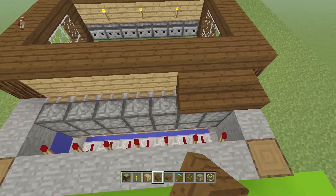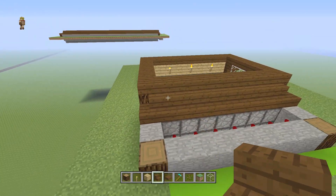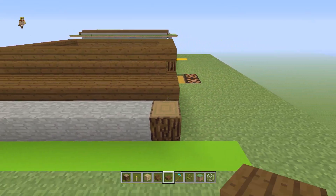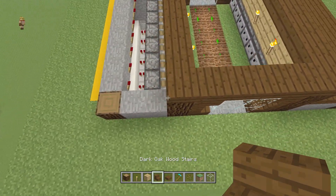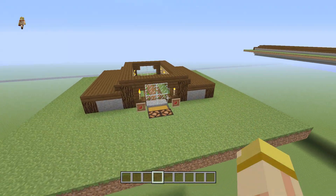Add some stairs there and wrap them right across — I like to curve it at the end to give it a little more detail. All you have to do is add some half slabs and repeat this on the opposite side. You should have this look once you're done.